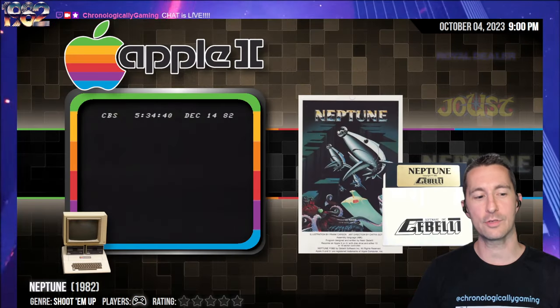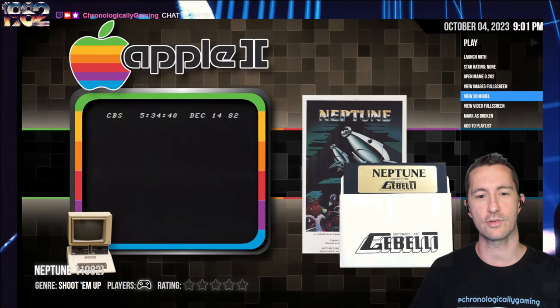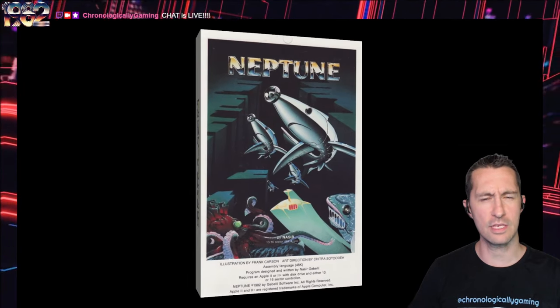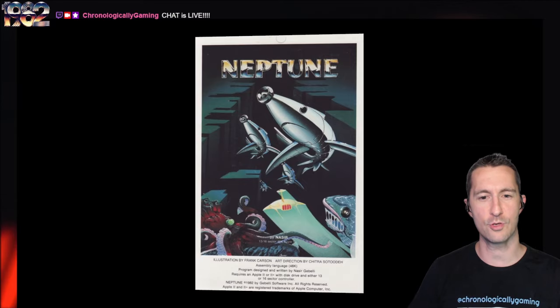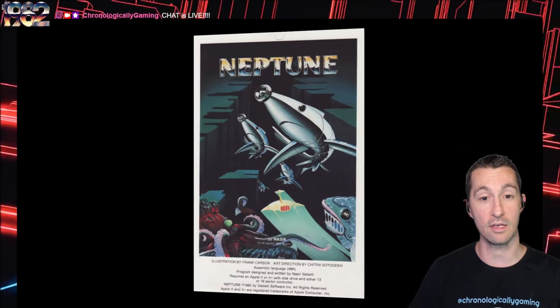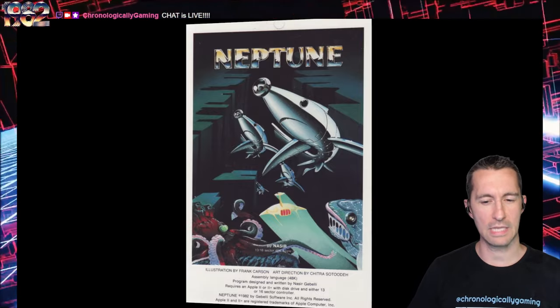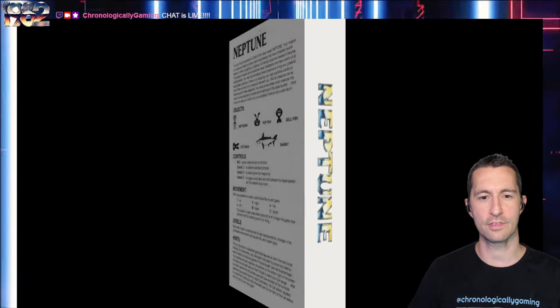Our very next game is on the Apple II, and this is Neptune. Let's check out Neptune starting with the box. Neptune, illustration by Frank Carson. Every now and then you get the art direction or the artist on the front of these boxes. This is a computer software box, nicely done. Some sci-fi underwater blasting, possibly. Assembly language — you need 48K in your Apple II.